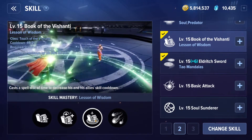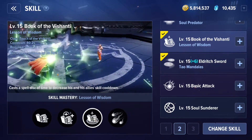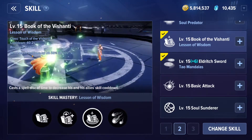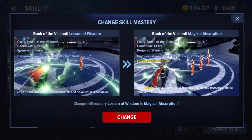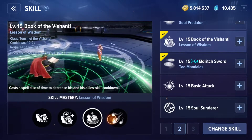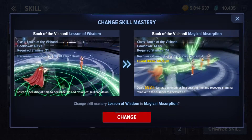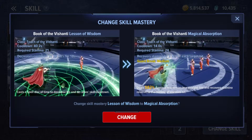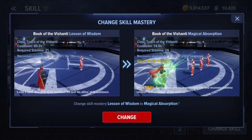Moving along to the Book of Ashanti — Lesson of Wisdom is his buff class skill inside here, decreasing cooldowns by 30% for 10 seconds. It has a pretty big cooldown requirement with a lower stamina cost, so at best you're summoning it every 15 to 20 seconds. The other skills in here are damage dealers, so utilizing this buff means giving up the Vashanti Assault, which is one of our highest guard breaks and deals significant damage.